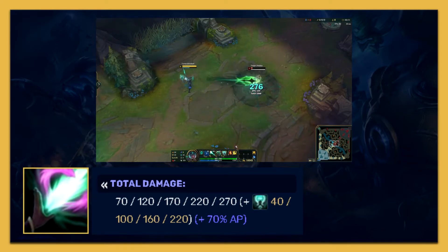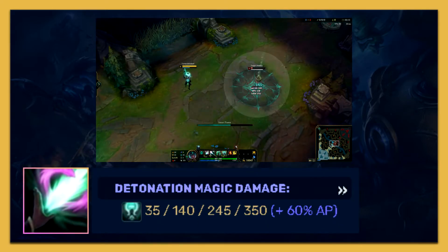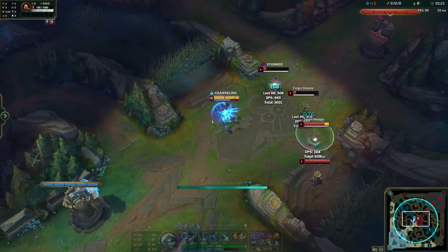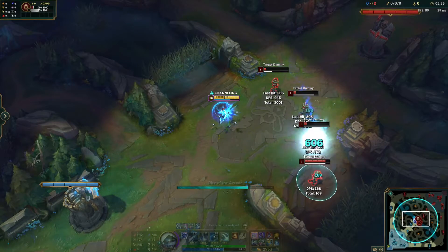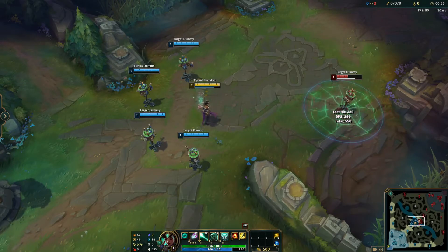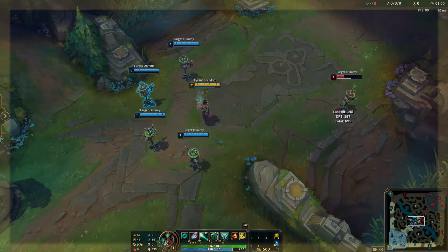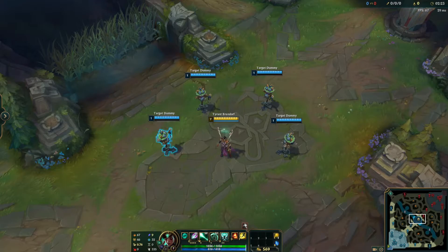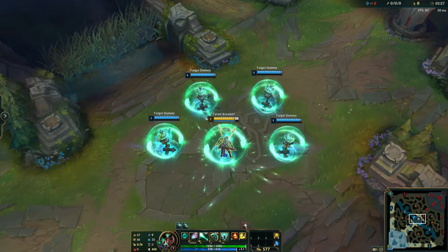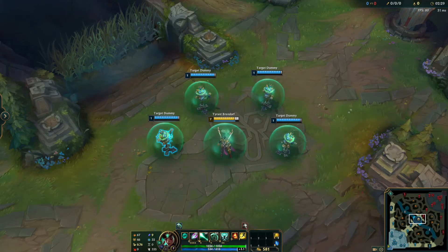Karma's Q has a 40% AP ratio with average base damage, her RQ has a 70% AP ratio with increased damage, and her fire circle which no one really stays on unless they are CC'd. Better poke champions have other long-range spells that deal damage like Xerath, whereas Karma only has her Q and RQ as her only sources of poke damage. Comparing to Karma's E and RE, she can negate more damage than she can output in mid to late game.